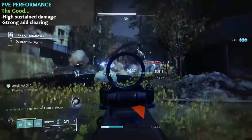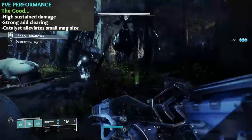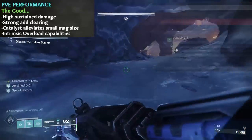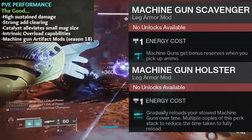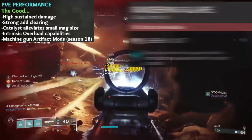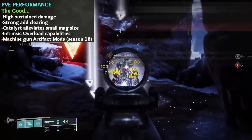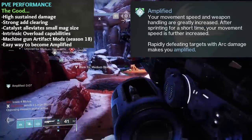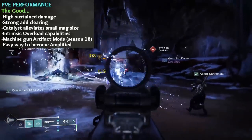Plus, with the Catalyst, that smaller 62-round magazine is much less of an issue with bullets constantly being reloaded. Intrinsic overload as of Season 18 — it may not seem like a huge selling point currently since we have Overload Machine Gun in the Seasonal Artifact at only one energy point, but equipping Thunderlord can free up a mod slot and will remain a viable overload option long after this season. Machine Gun Scavenger and Machine Gun Holster are in the artifact currently — you're getting a good discount on these mods and they go a long way in boosting the weapon class's overall usability. Also, Sundering Glare: Thunderlord has decent range and high aim assist, so rapidly landing crits to apply the 20% debuff can be quite simple. And it's an easy way to become Amplified — all you have to do is defeat targets with Arc damage. Amplified is kind of like a building block buff inside the Arc 3.0 system, and other abilities become stronger when you're Amplified.